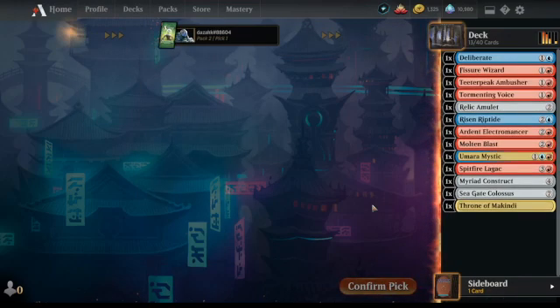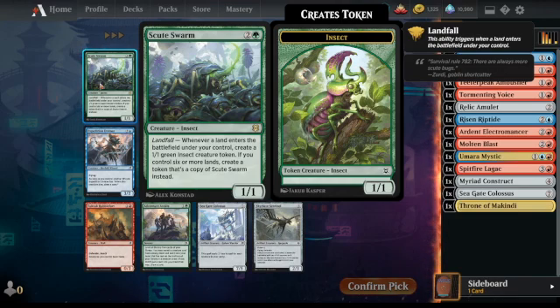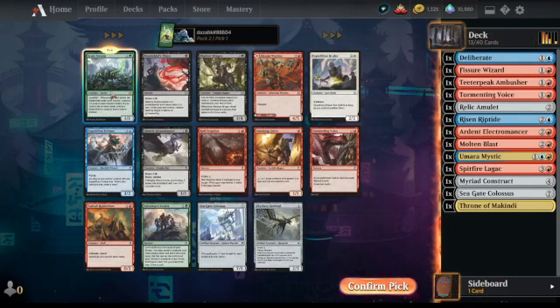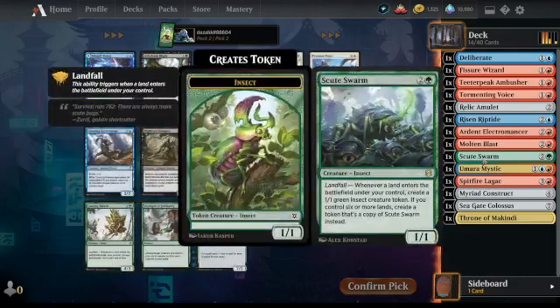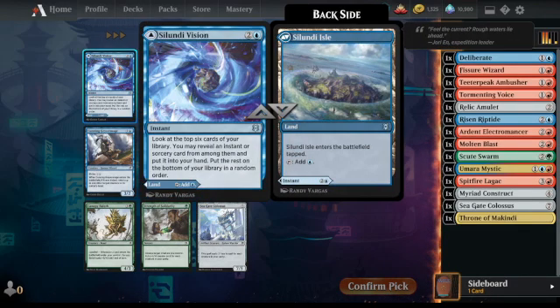Hopefully we'll pick up some party cards in late picks. Scootsworn! This is an S-grade card in green — I wonder if we can splash for it. We've got to take it even though there's Royal Eruption in the pack. It lets you look at the top six and grab an instant or sorcery. It might work, or it might whiff completely.